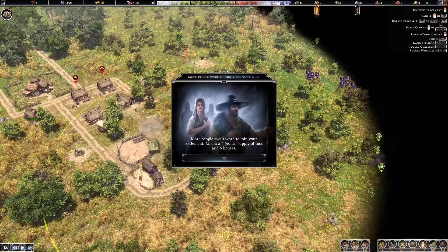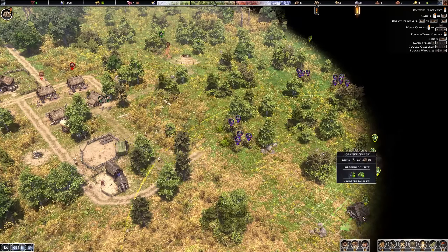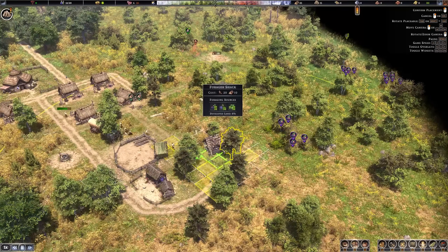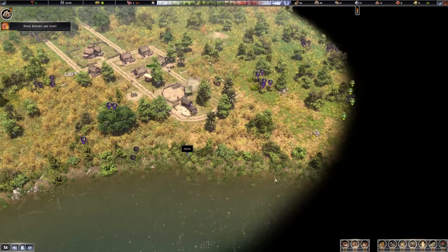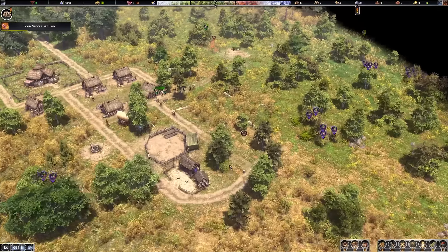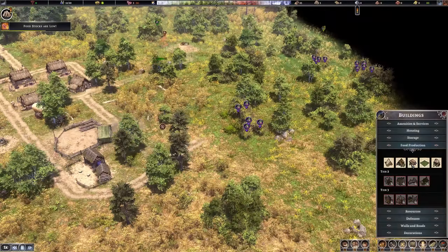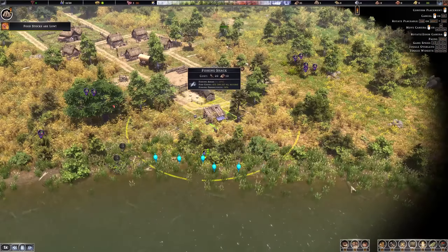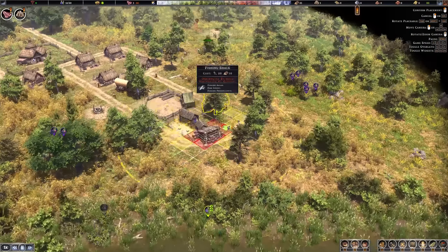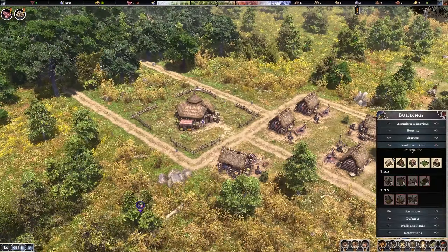More people wish to join — we need a four-month supply of food and six houses for new villagers to arrive. Food is going down at this point so I need to hurry up with food production. The hunter and the forager should help. There's also a fisher since we have the ocean down here, but let's go with just the hunter and forager for now — I think we should be golden.